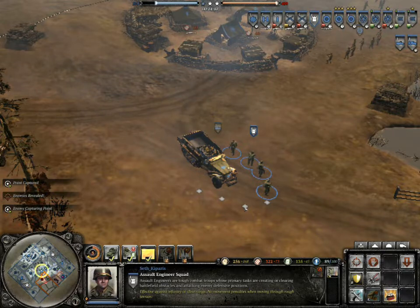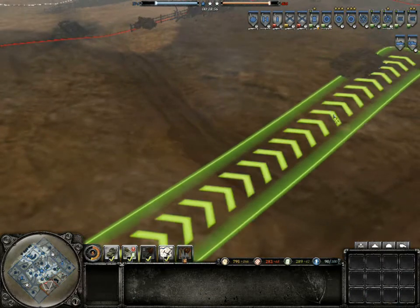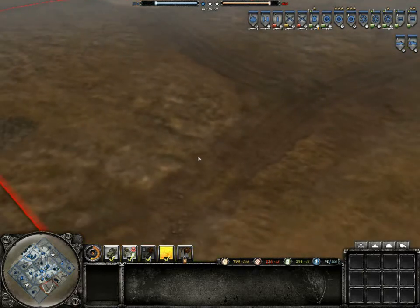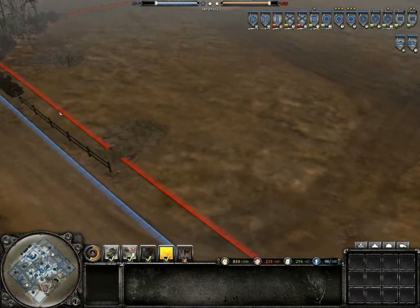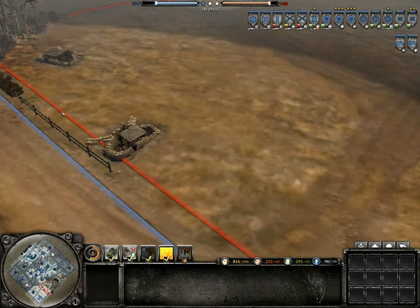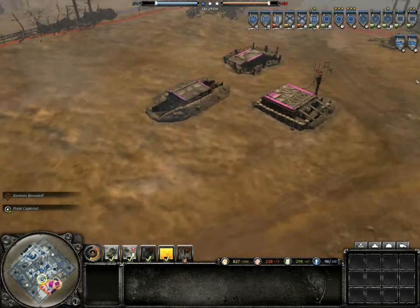Moving on to 4 command points, we get a recon sweep. This ability will provide an air recon pass, showing you the desired area of the map. It costs 60 munitions; you can choose the direction in which it will go and it shows a good part of the map. I would lower the cost to 50 munitions, but it is fine as it is.